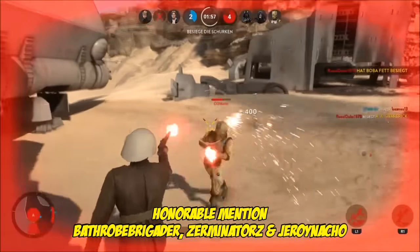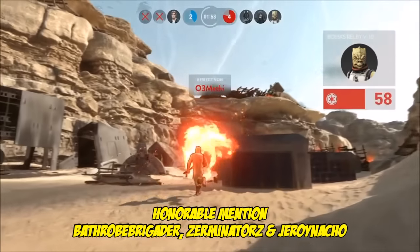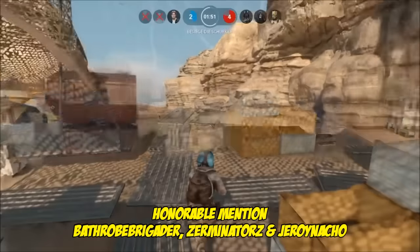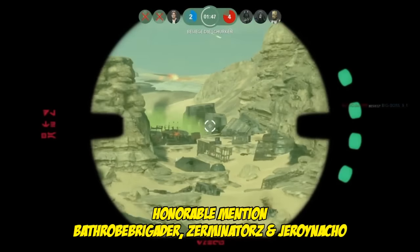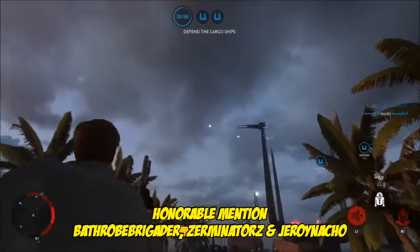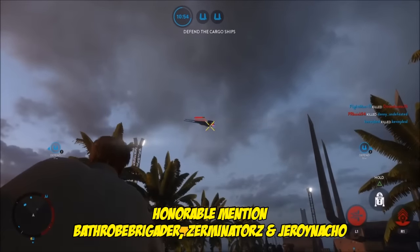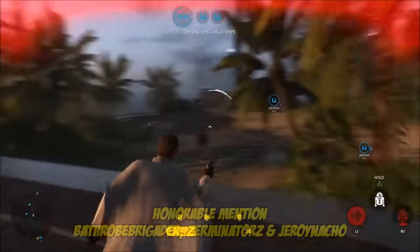Next up, this is ZerminatorZ, who goes one-on-one with Boba Fett, which is normally going to end just like that. But what better way to get revenge than do this? That is sweet revenge indeed. And then finally, we've got Hayroy Nacho with Krennic, and yes, he has just sniped a Rebel out of that U-Wing.